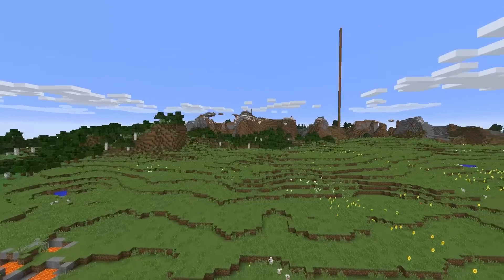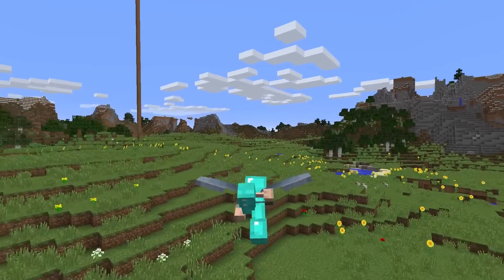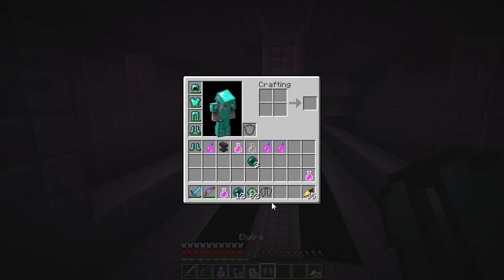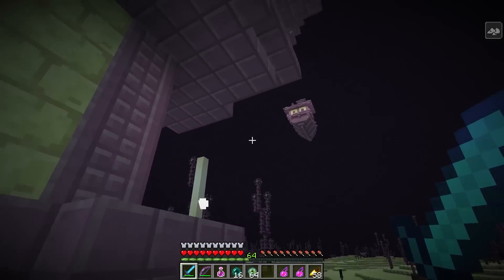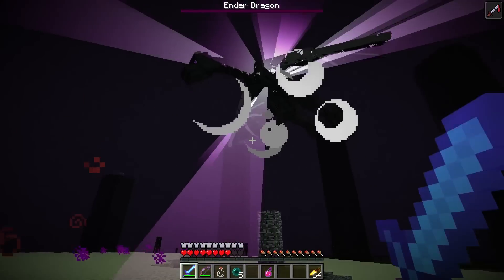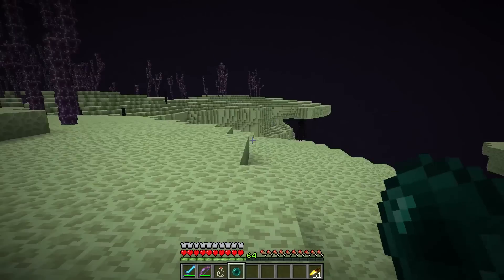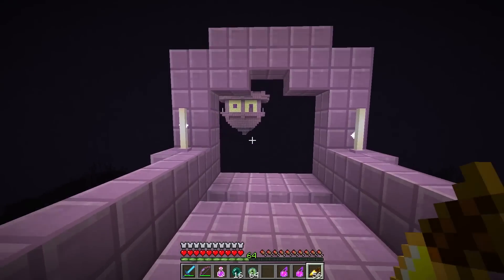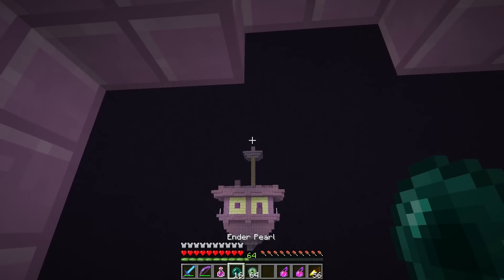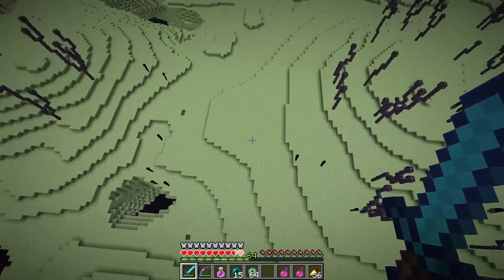You want to know how to fly in Minecraft? Well, here's how. First, you have to get a pair of wings, and these wings are called elytra. They are found in the floating ship structures in the End dimension after you kill the dragon and go through the gateway. They'll be sitting in an item frame. So this is a very, very late game item. Obviously, you have to have killed the dragon, you have to have gone through the portal, and you have to get all the way up to one of those floating ships.